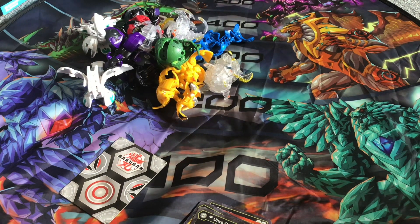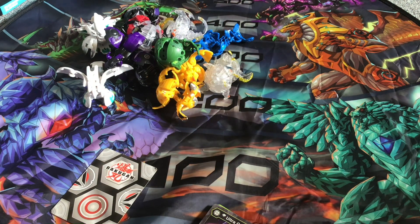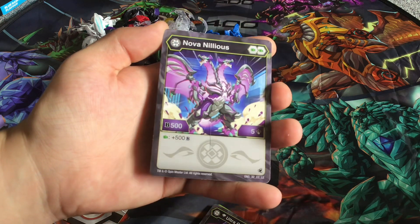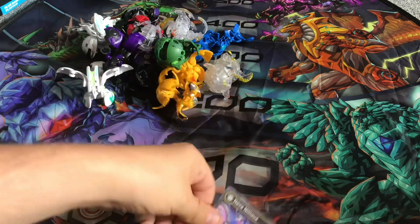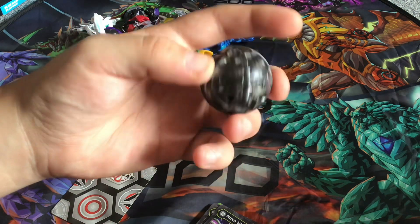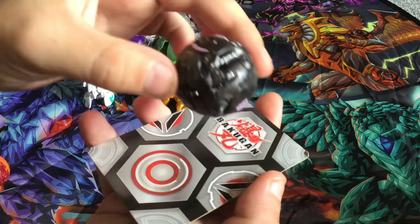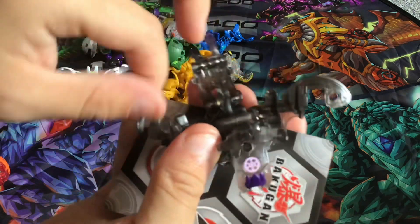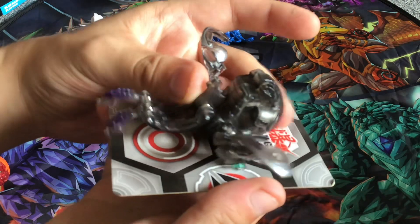Moving on to the only two nova Bakugan I have - Nova Nilius. Two green fists, 500 B Power, 5 damage, and if you have a green fist you get plus 500 B Power. This was actually my second nova that I got. One thing that's cool about novas is that they light up, although it's a shame they don't come with cores. The wings do fall out - there's the lighting.